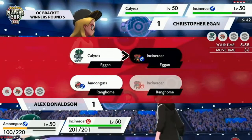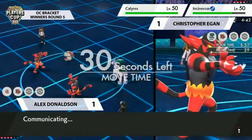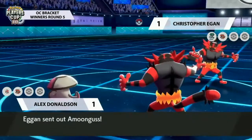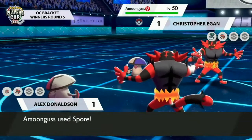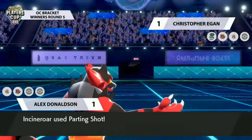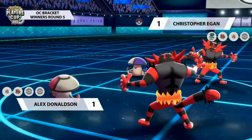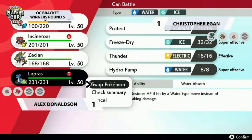Trick Room is kind of awkward right now because Alex can keep launching Spores into that Calyrex slot. We haven't seen too much from Christopher's Incineroar yet, so the question is whether it can deal with Alex's Amoonguss. If Incineroar can't knock out Amoonguss, it's free to keep using Spores. It goes for Flare Blitz — definitely the best option — doing a good amount of damage, bringing it down under 50 percent. Christopher can now consider switching Calyrex out into Amoonguss to take the Spore.